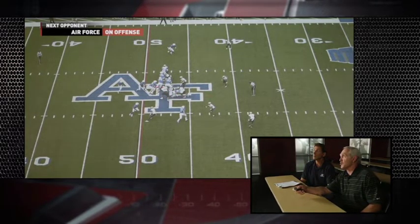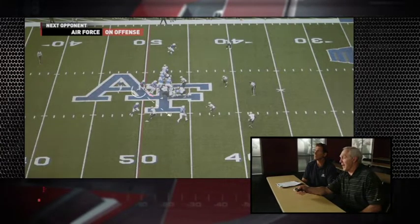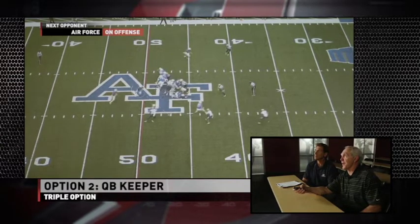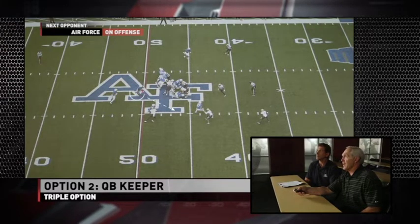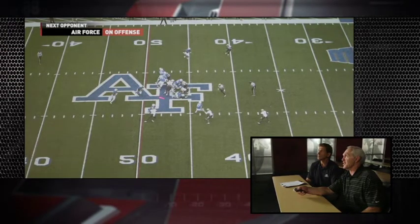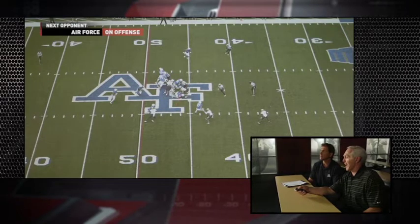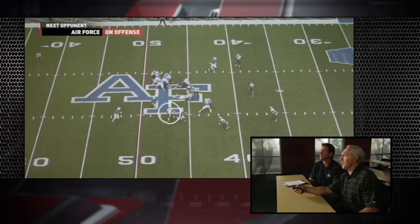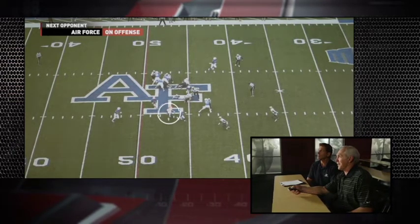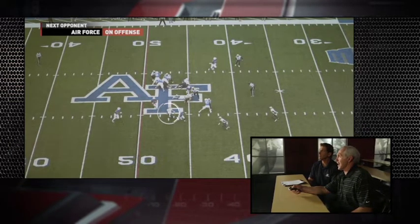If he goes and closes to the fullback, the quarterback will take the ball out of the fullback's belly. Now the quarterback has become a running back. He's going to run right through there unless someone tries to tackle him. You see number 11 here coming to tackle him — so that is the second option.